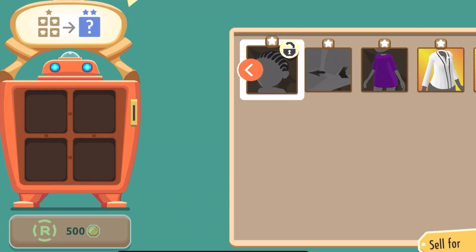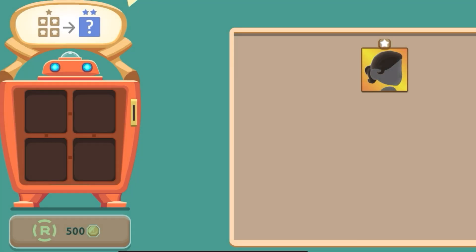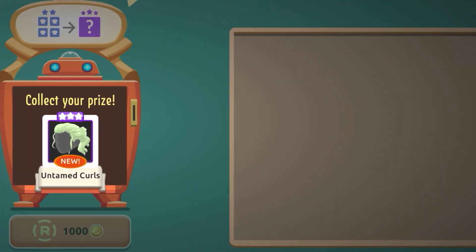Recycler, also known as Merge Bot. You'll receive free items once you feed the machine four items. Keep doing this process and you can unlock some legendary items.